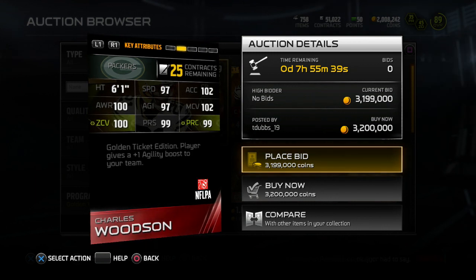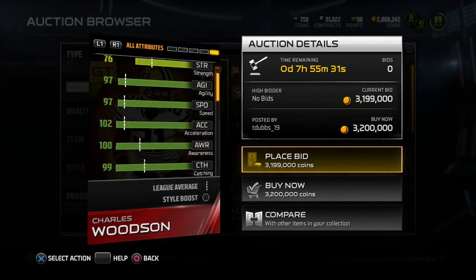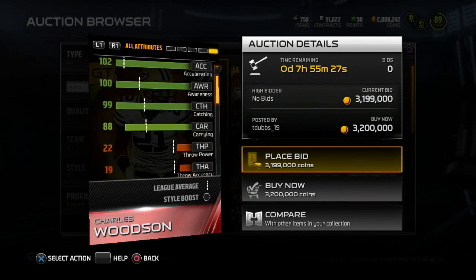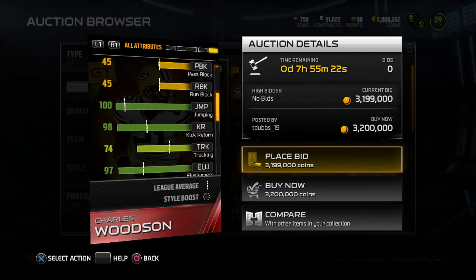97 speed, 102 man, 100 zone, 99 press, 99 play rec, 97 agility. A lot of people are going to want to know the catching — 99 catching. So, you know, if that actually mattered, he would catch everything. But of course it's Madden, it's EA. He's probably not going to catch a lot of balls. I'm just kidding, he'll catch everything.